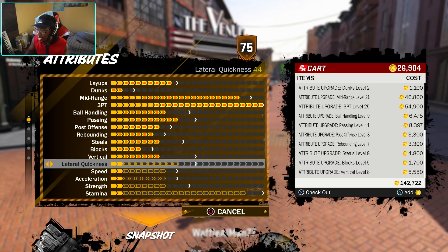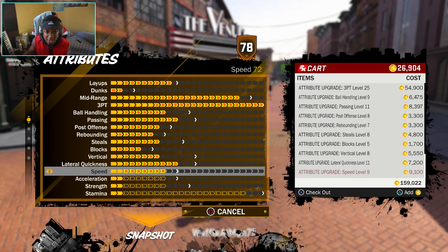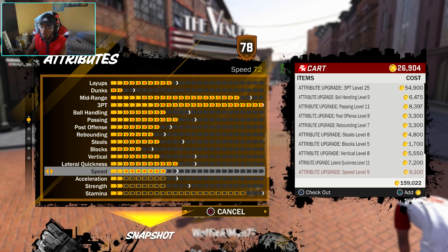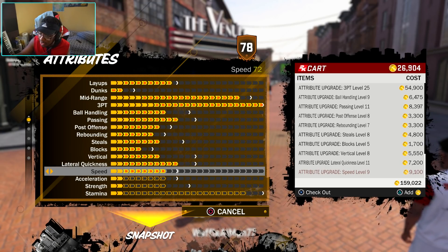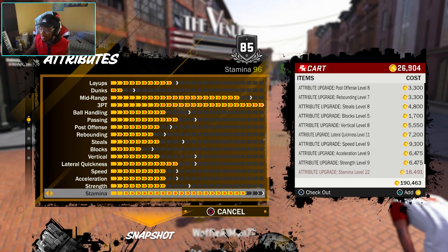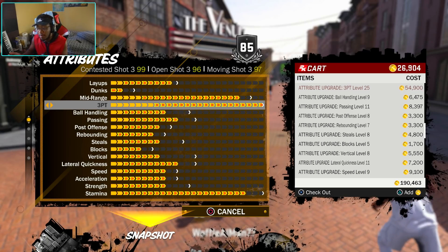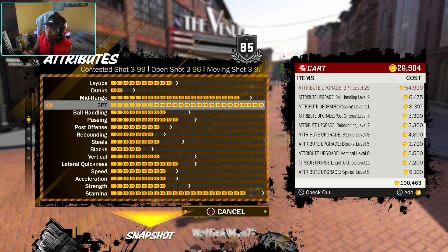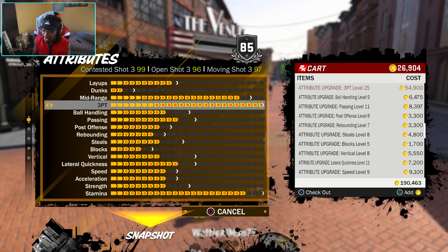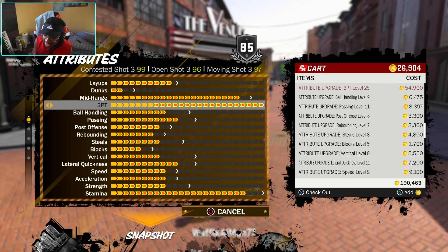It's the worst out of any archetype in the game. Especially in terms of quickness and speed — you only got a 72 speed when you got people like playmakers and shot creators having 90 speed, slashers having over 90 speed. Your speed is only a 72, so everything else for a pure sharpshooter is ass. I understand why people don't make this build. But for team purposes, especially for Pro-Am, if you're running with some people on park, some of your friends — these shot ratings are gonna change your team. Especially if you know your release and you got it down pat, this is gonna make a difference.